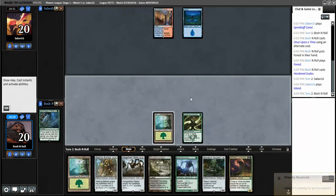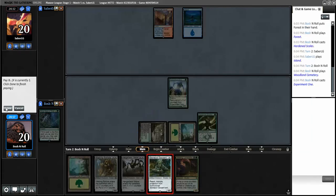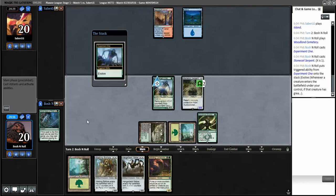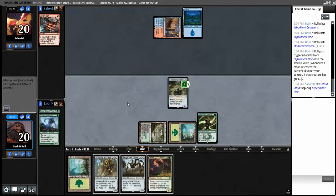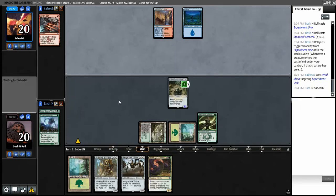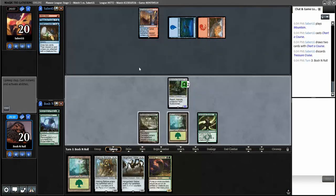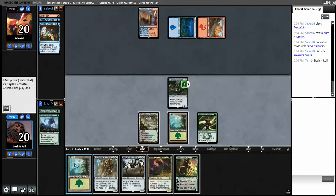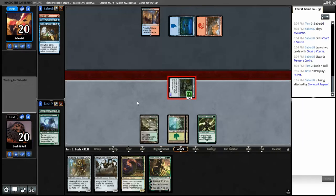They just had land-go. Winding Constrictor! This will arrive as a two-two and create a three-three. They did shock in response - so it looks like we're up against a Phoenix deck. We've got a lot of graveyard hate to bring in. They discarded Cruise - deal. I can Nissa plus and then next turn make some big things, or I could try to make big things now. I think I just want to attack and cast Winding Constrictor actually, but then I could cast Nissa and plus, then Winding Constrictor and minus next turn - yeah I like that better.